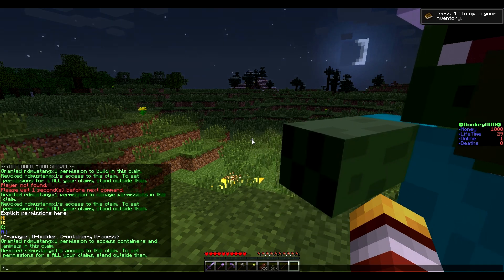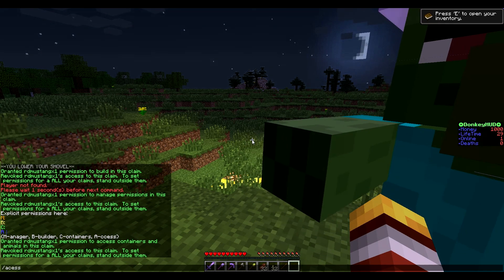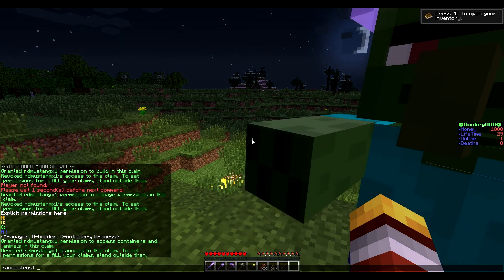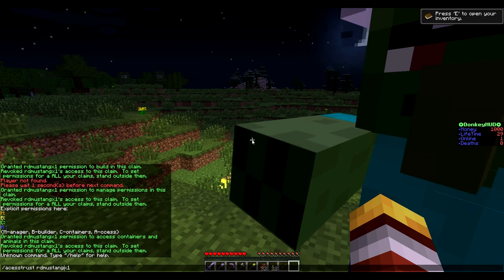Let's go ahead and untrust RD Mustang X1. Every time you untrust someone you can make sure it took effect by running trust list — but usually they are untrusted right after you run the command.